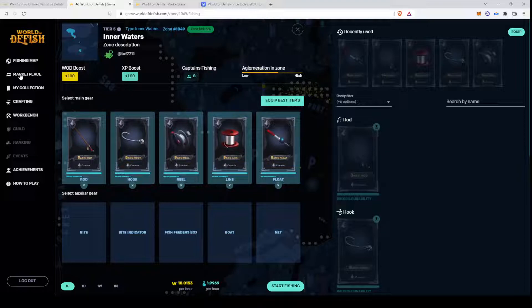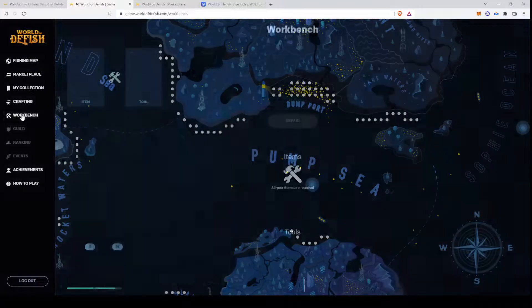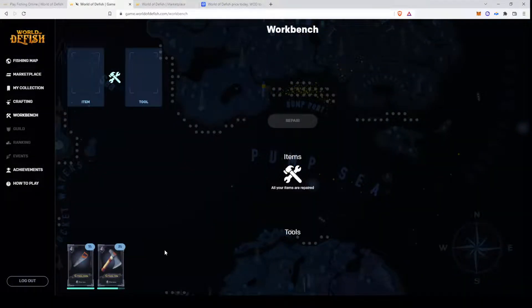Repairing the gear is the next thing we have a look at. You click on Workbench. If you have gear which needs to be repaired it shows up here. You have those little consumable items which you need to use to repair your items. This one is for 100% repair and this one is for 75% repair.